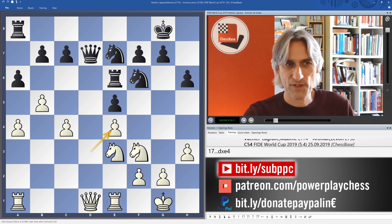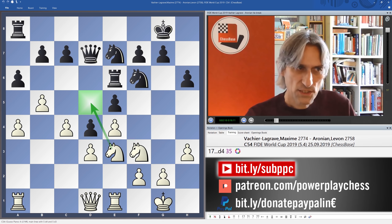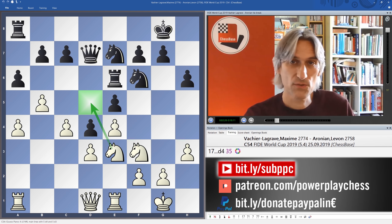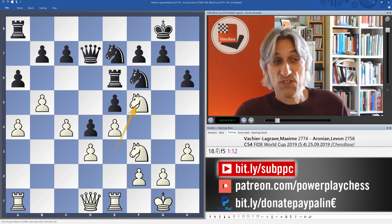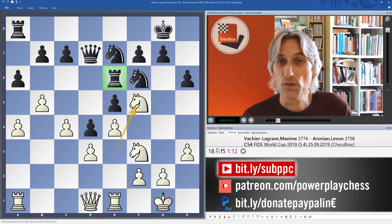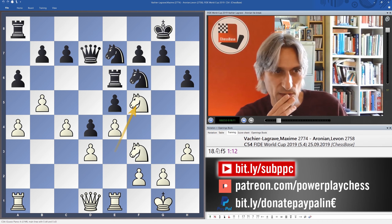You could exchange off, but the problem is that this knight might land on d5. Instead Levon played d4, closing the position. Here knight d5 is interesting — maybe that's the way for white to squeeze something out of this position. White has some nice space on the queen side. But instead Maxime played the knight to f5, which is kind of the traditional thing to do in these positions. But actually because black's pieces are so well placed on the king side — that rook protects important squares, that knight is already around — white can't really build up an initiative on the king side very easily.